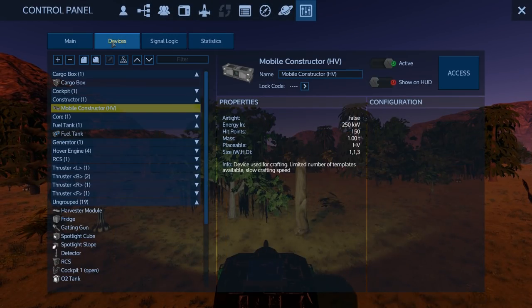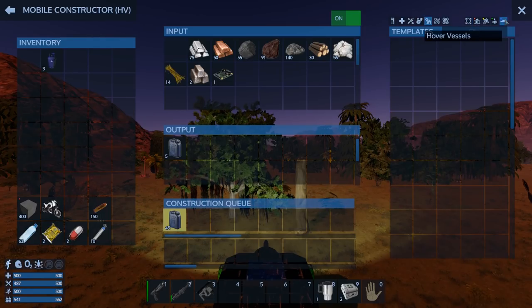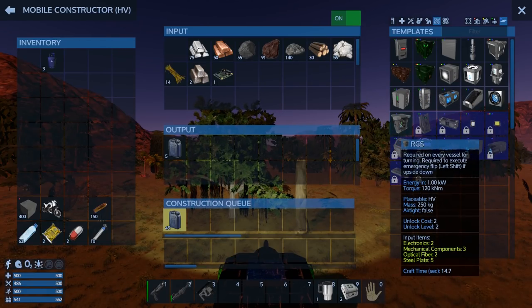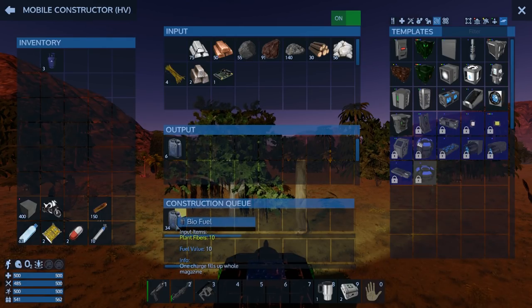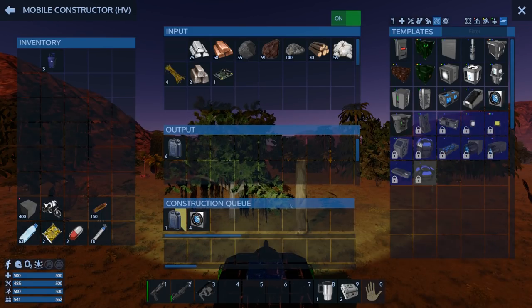This thing needs more thrusters — I need four more thrusters, one in each direction I think. So let's do that. That's the great thing about the new mobile constructors — you can actually make most of the parts for your vehicle now including weapons and ammo, which you couldn't do before. I'm gonna turn all this off and get one, two, three, four going.